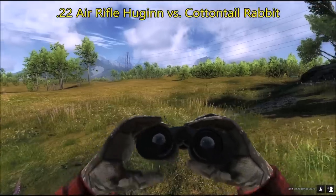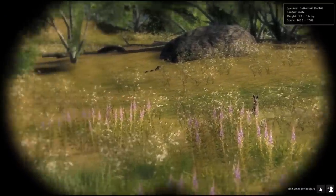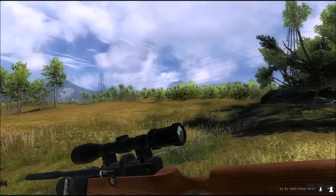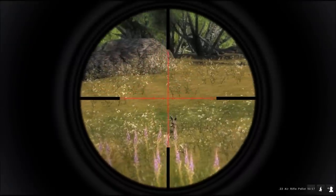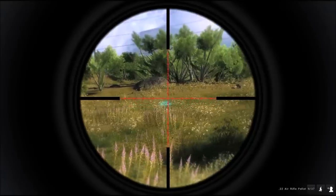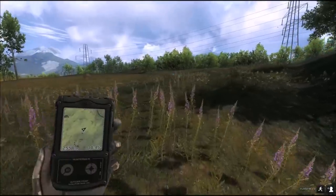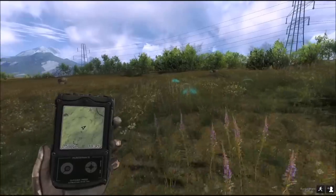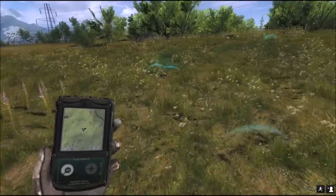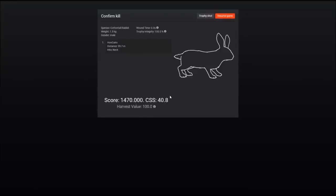We are at Lager's Point and we've got lots of cottentail rabbits here — two sitting over here, one here. The weapon I'm going to use is the .22 air rifle Hagen. The cottentail went straight down. I'm not seeing many people using this air rifle in their trophy shots; it doesn't seem to be a popular weapon, but it's certainly a very nice weapon for small game. Hit from 40 meters in the neck.